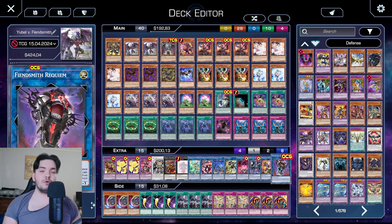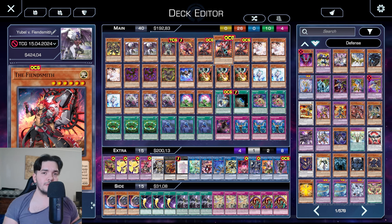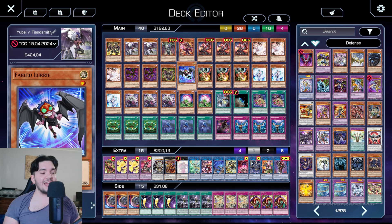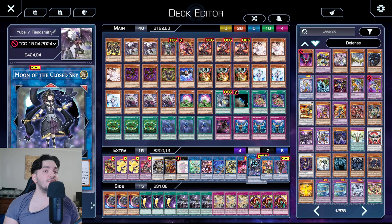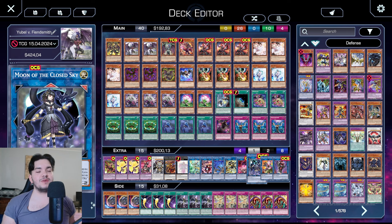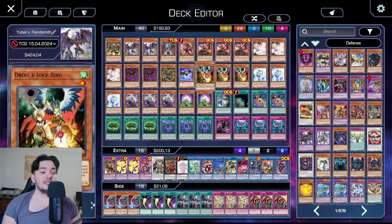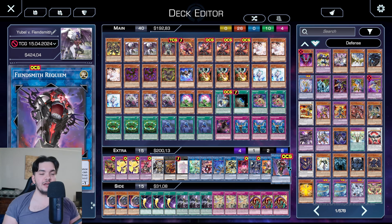Fiendsmith Requiem — it only needs one Light Fiend monster, and it's basically a Lonefire Blossom for Fiendsmith. It's a really important card, and basically the reason why we play Lurie and the new Link 2, Moon of the Closed Sky. The effect is not relevant for us since we don't have space to run the Underworld Goddess, but it's Light and Fiend, and only needs two effect monsters. So any two monsters have the ability to link into the Closed Sky, and then bridge into the Fiendsmith engine. That is broken as hell.